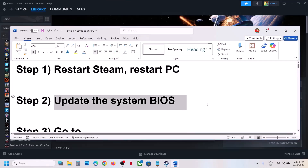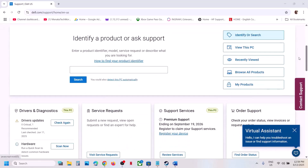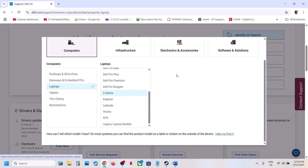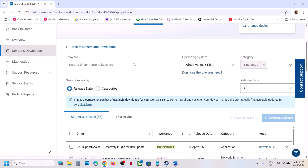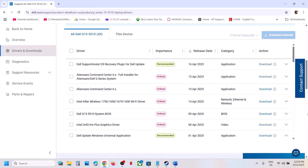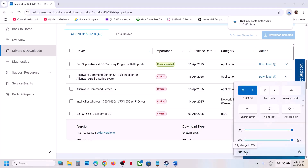If that does not work, update the system BIOS. Whichever brand you have — if you have a Dell computer, go to the Dell website; if you have a Lenovo computer, go to the Lenovo website. For example, I'm showing for Dell. Make sure you select your model number, then go to drivers and download. Go to your system manufacturer website and find the latest BIOS.